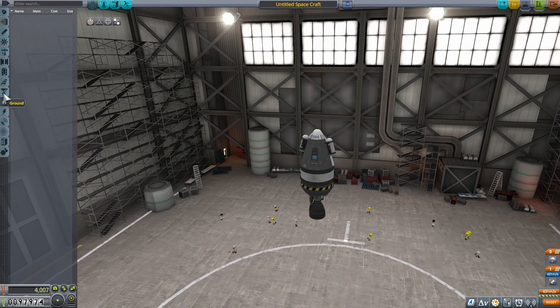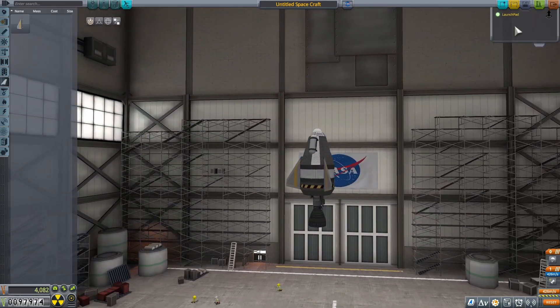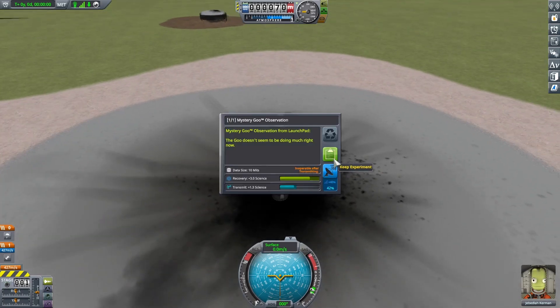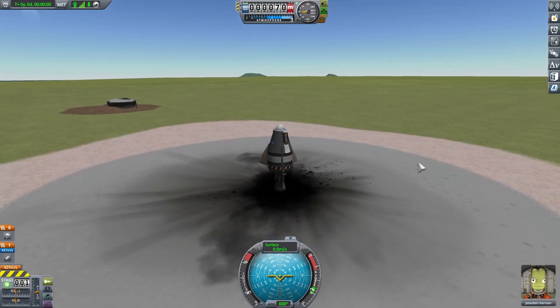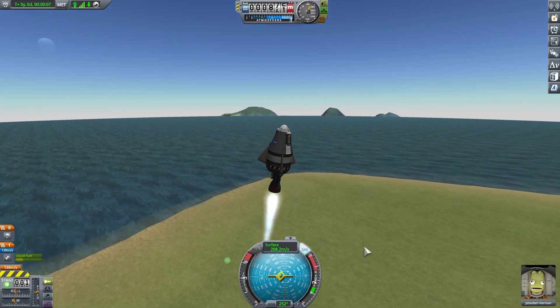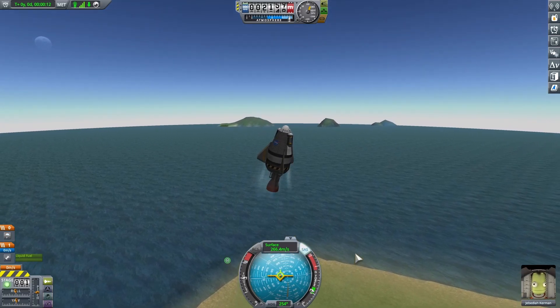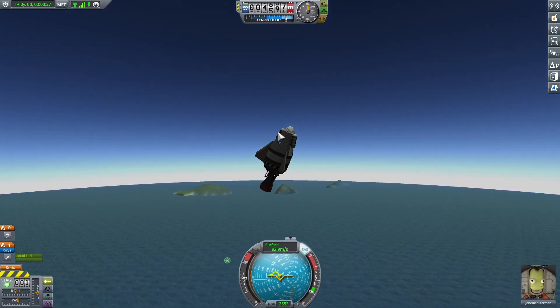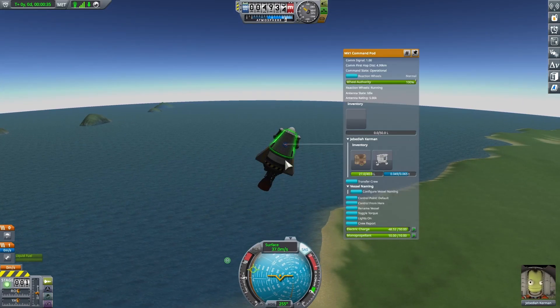Two goo canisters — okay! Now we're going to put some aerodynamics on and press X twice. We open up the first goo canister on Kerbin — observe mystery goo, it's not doing much but that's okay. Put up the throttle, hold Shift. We lost all the fuel.